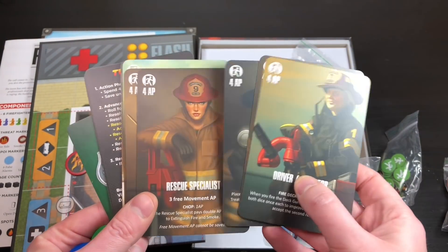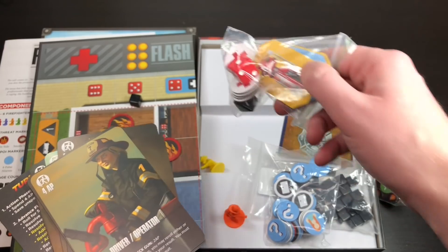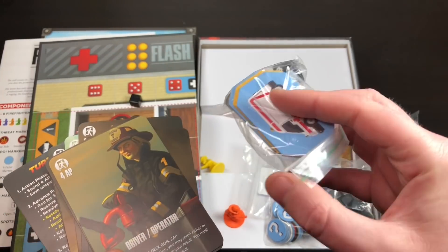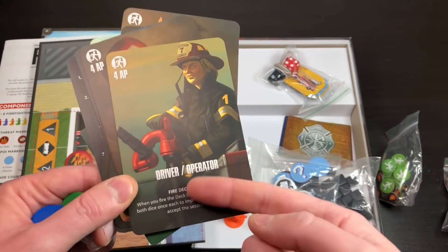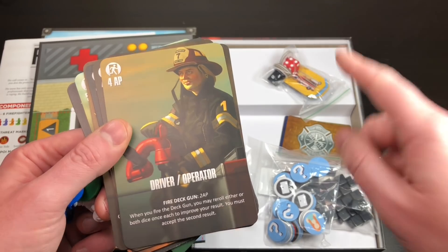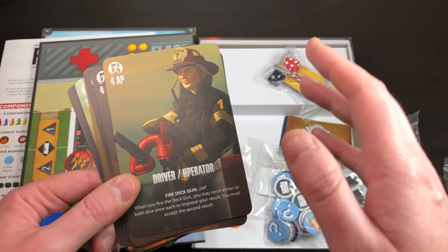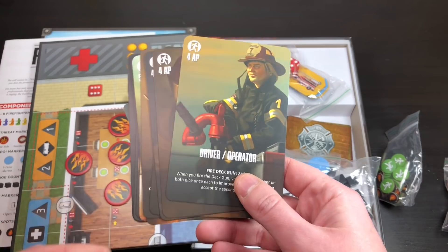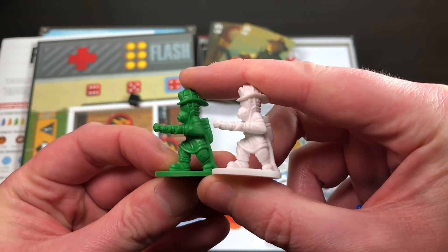You have custom characters with special abilities to pick at the start. You can change them, and you can control a fire truck, which puts out more fire than a person can, and an ambulance to rescue survivors. One of the funniest parts: a friend keeps playing the Driver/Operator, who's supposed to put out 20 flames a turn — but he misses entirely, then rolls the dice to spread fire and causes massive explosions. We like to think he's actually spraying gasoline. We suspect he might be a hidden traitor.